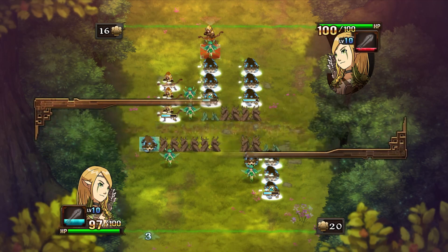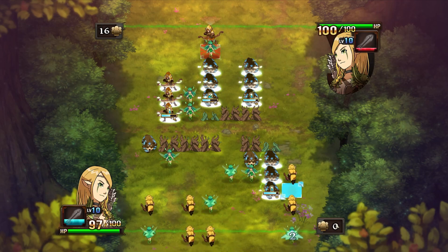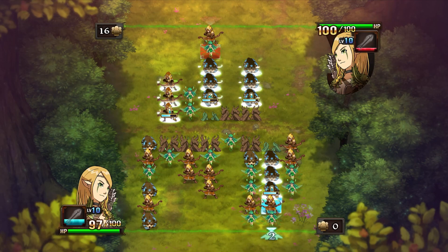To call for reinforcements, either press control or click on your reinforcement count. This will cost a move, give you the corresponding amount of units, and set your reinforcement count to zero. I will go more in depth on how calling for reinforcements is calculated in a future installment of this series.